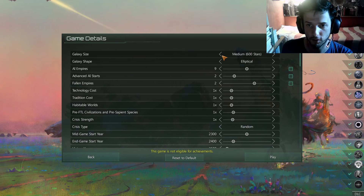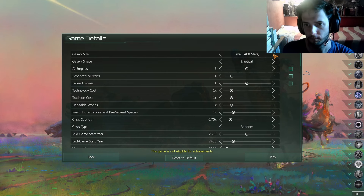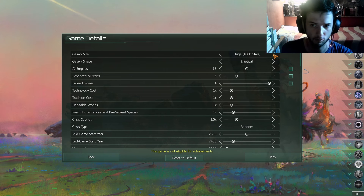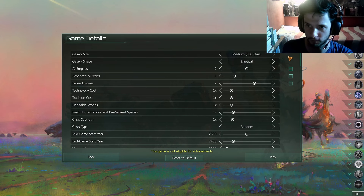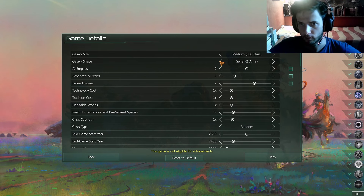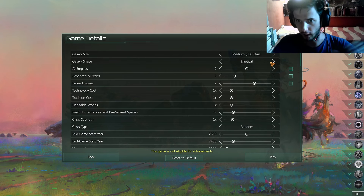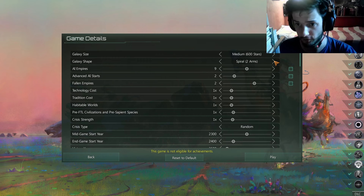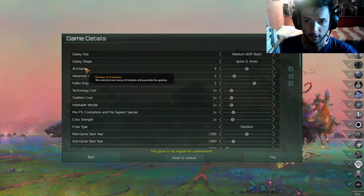Now here you are in your galaxy. Depending on your computer, you want to have medium, small, or tiny stars depending on how good your computer is at handling big simulations. Medium is really good — it's basically the default. For galaxy shape, I'd say go for Spiral with Two Arms, especially for medium size. It creates blocks of power around the galaxy. Elliptical is really good too — more like a disc where everybody can go everywhere. Spiral Two Arms is really the best choice.